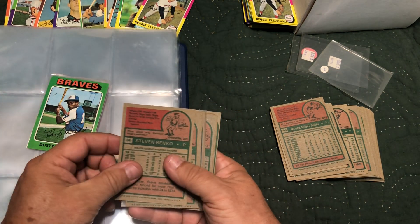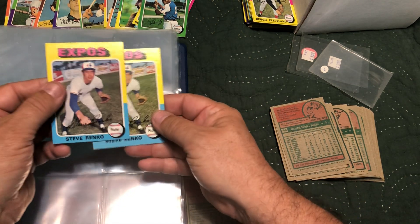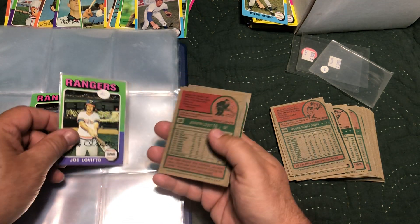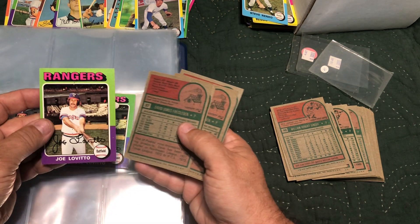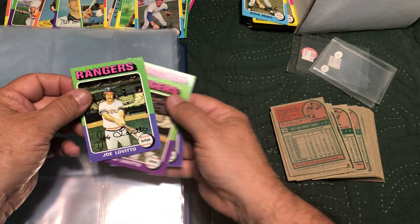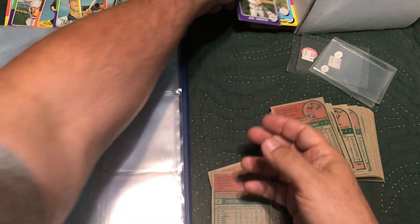Thirty-three — Dusty Baker's got a two dollar price tag on it. Only one Dusty Baker so we've got to go with it. Thirty-four Steve Rentko — only two; going with this one. Thirty-six — we've got four. This one has dimples on it, colors are nice on that one, colors a little faded on this one — we'll go with that one.